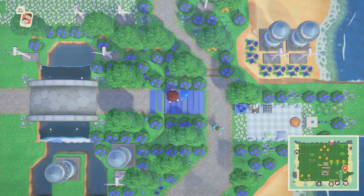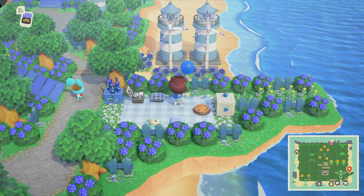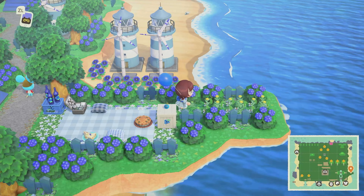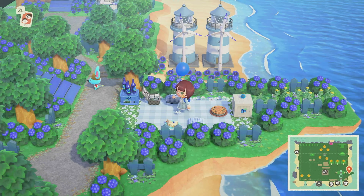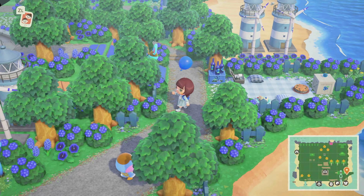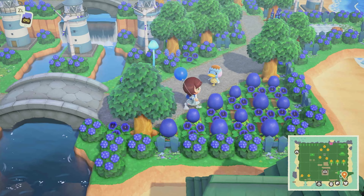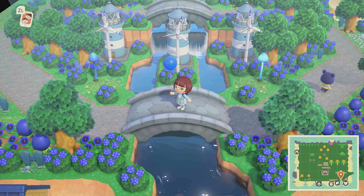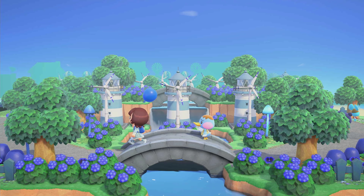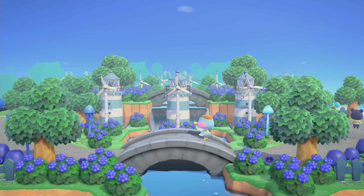It takes you down another incline which takes you to a picnic spot which is her peninsula - beautifully decorated. Broccolo is here hanging out - oh it looks like everyone's here hanging out! She put her shops on the beach over there where you can't get to them, because who needs those anyway.